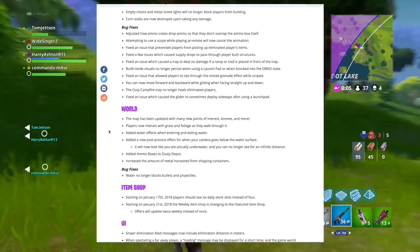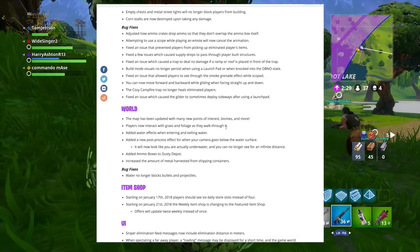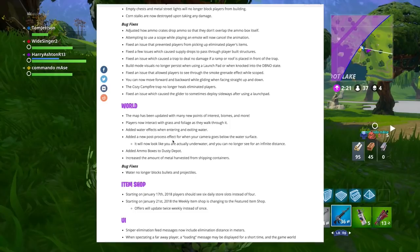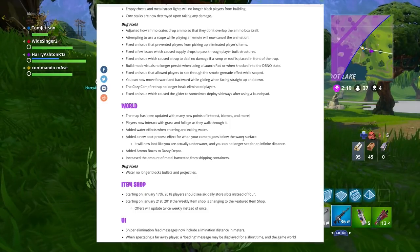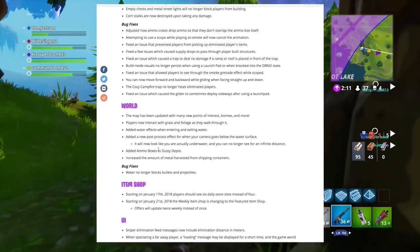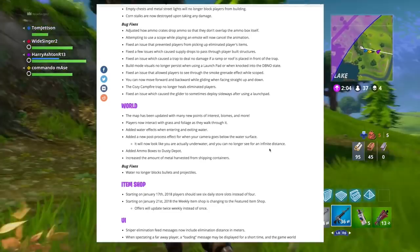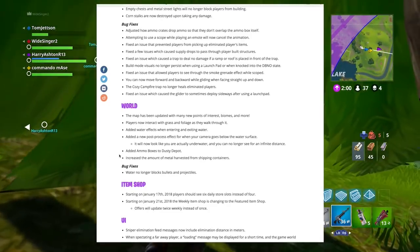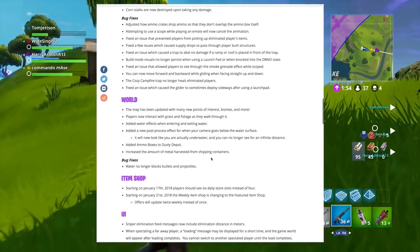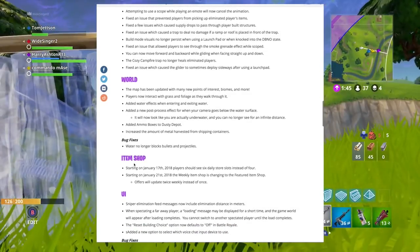The world map has been updated with many new points of interest, biomes, and more. Players now interact with grass and foliage as they walk through it. Added water effects when entering and exiting water, plus a new post-process effect when your camera goes below the water surface — so it will now look like you're actually underwater with limited visibility. Ammo boxes have been added to Dusty Depot, and the amount of metal harvested from shipping containers has been increased. Water no longer blocks bullets and projectiles.